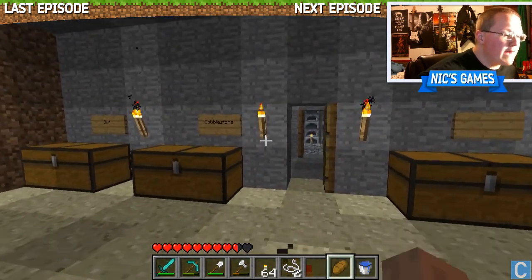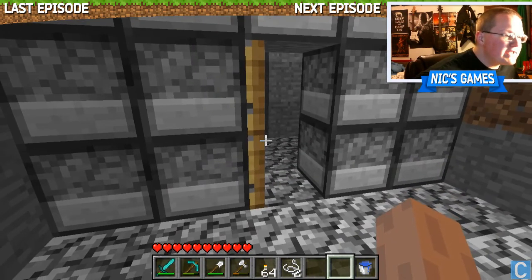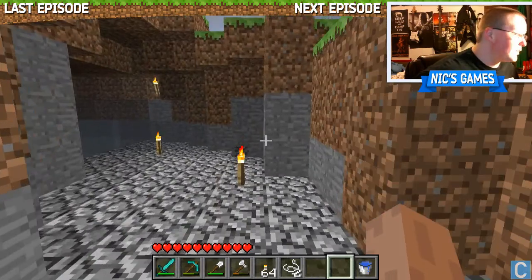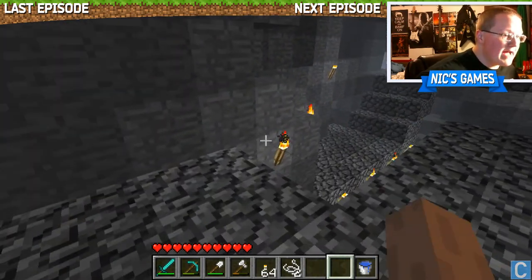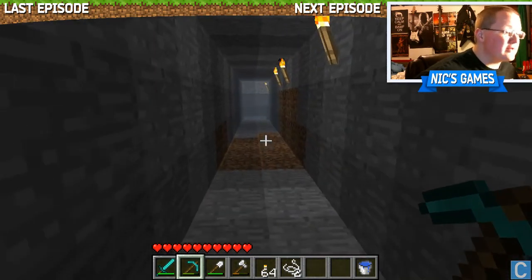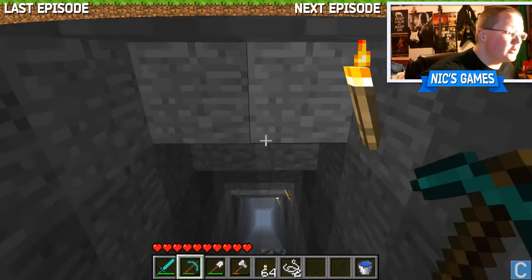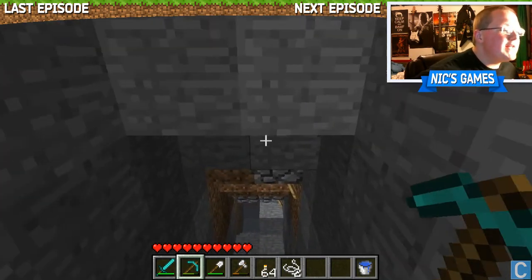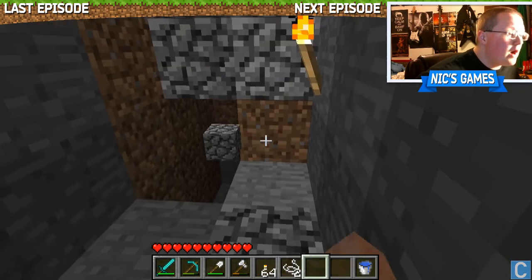For modern Minecraft — if we were in 1.7.5 or the most recent version, in the actual primary release not in alpha, we wouldn't have an issue filling that storage room, it would be filled instantly and we'd need more room. But because we aren't in the modern version of Minecraft, we actually have too much room, which is something I haven't experienced in a long time. It's amazing how far Minecraft has evolved over the years.